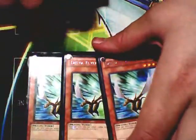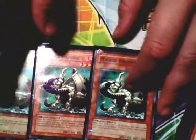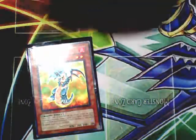Three Delta Flyers — they're in here to help synchro out for cards, a very useful little tuner monster. I don't know why some people diss it. Three Masked Dragons to search out Delta Flyer, Black Chick, or Decoy Dragon, whichever I need at the moment. All three are right there — the red one's the original, the other two are obviously the customs. Three Black Chicks — drop it, summon Black Chick, offer it, and drop a Red Eyes all on the first turn. One Decoy Dragon — just in there to get those Red Eyes back if I need them.